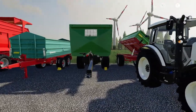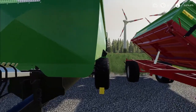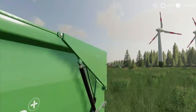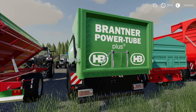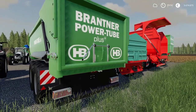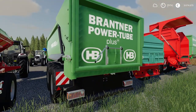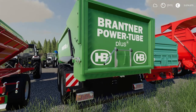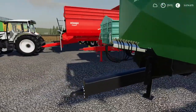Next is the Branta TA 23065 — a Giants mod labelled 'Power Tube Plus' on the side, though you won't find this name in the catalog. It's a back-tipping trailer with 22,000 liters of capacity, costing 33,000 euros to buy — 1 euro 50 per liter. It also has a grain door function: you can open just the grain door or the full back section when unloading. It has a rear trailer hitch as well.